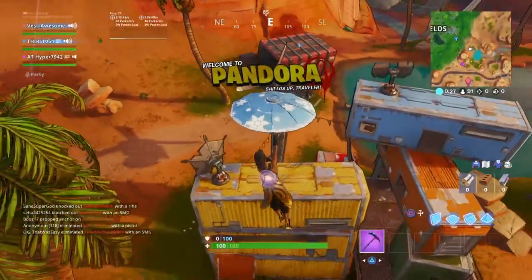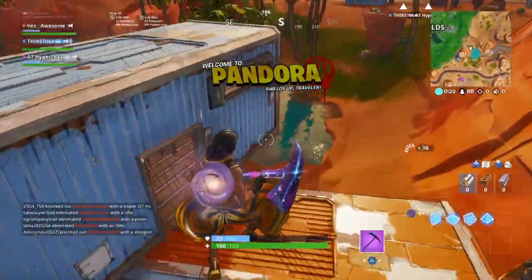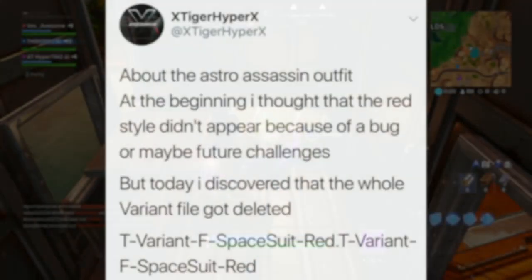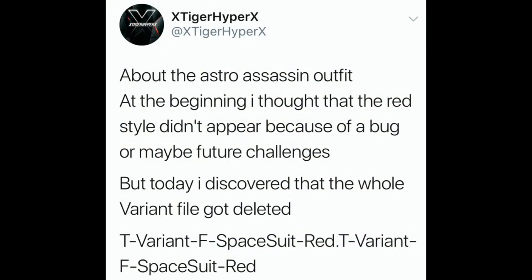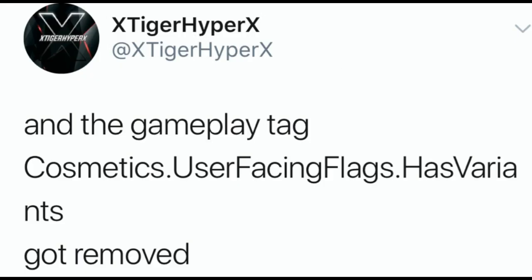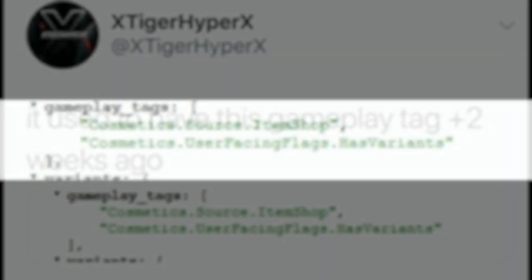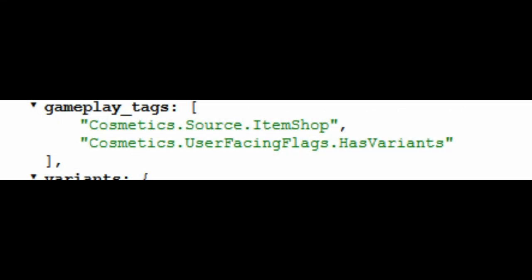Now I'm going to show you guys the information regarding this. TigerHyper, a great leaker — I'll link him down below in the description — posted this about the Astro Assassin outfit. At the beginning, I thought that the red style didn't appear because of a bug or maybe future challenges. But today, I discovered that the whole style file got deleted. He also added that the gameplay tag 'cosmetic.userfacingflags.hasstyles' got removed. It used to have this gameplay tag two weeks ago, and I'm going to put that on screen right now — and it actually turned into this when it got released.